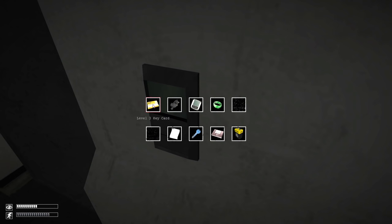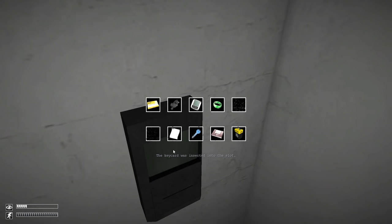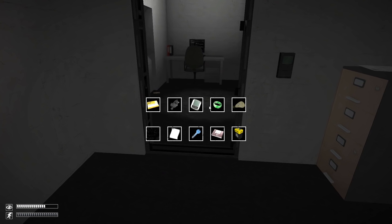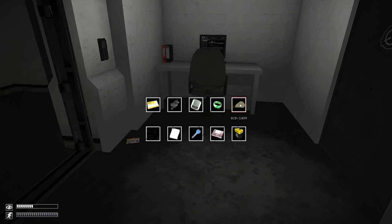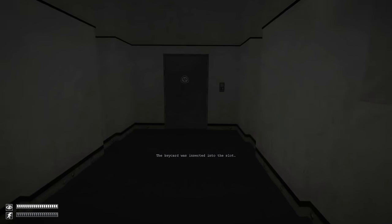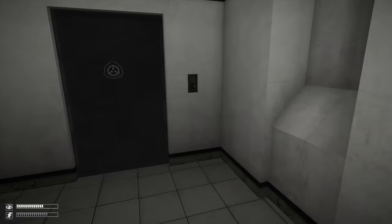This is the most important room in the game. You need the level 3 keycard to get in. This is where you'll find SCP-1499, which is the strongest SCP in the game in terms of usefulness. Once you have it, if 106 turns up you can just put it on for a second and he will go away. As soon as you get the level 3 keycard, you want to be heading to this room as quickly as possible. Now we just need to find the 939 tunnels and then we are ready to leave light containment.